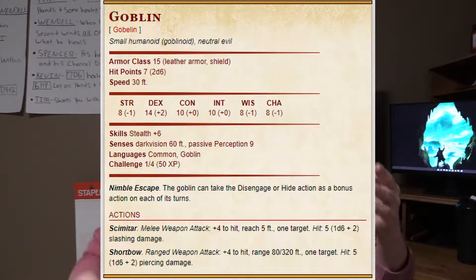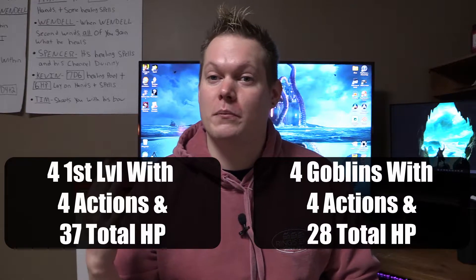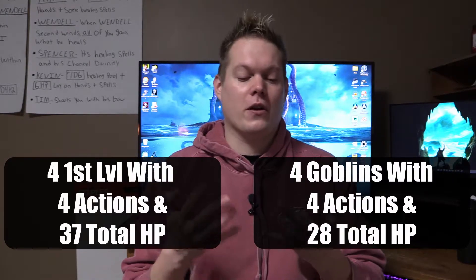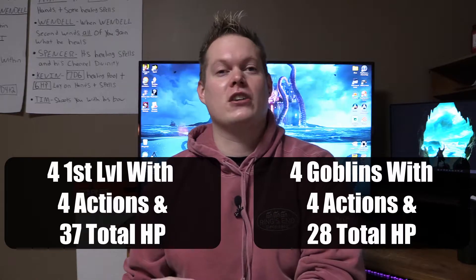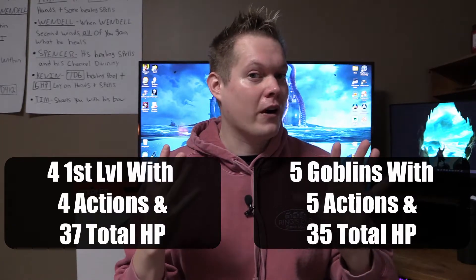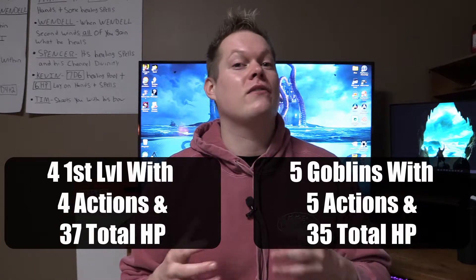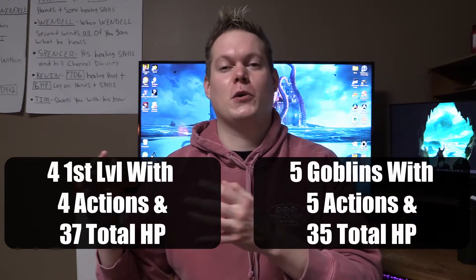So what happens if you take four goblins against four players? You've got four actions versus four actions, but you have 37 total hit points for the party of PCs and you would have 28 total hit points for the goblins. That means it's going to be a lot easier for the party to take them on, even though they have the same amount of actions — the goblins have significantly less hit points. Now if you wanted to add one more goblin, you have five actions versus the party's four. However, that's 35 hit points versus the party's 37 — probably going to be much more even keeled and much more of an even fight.